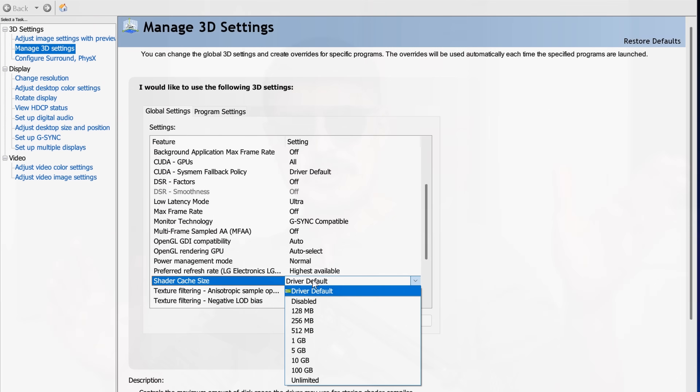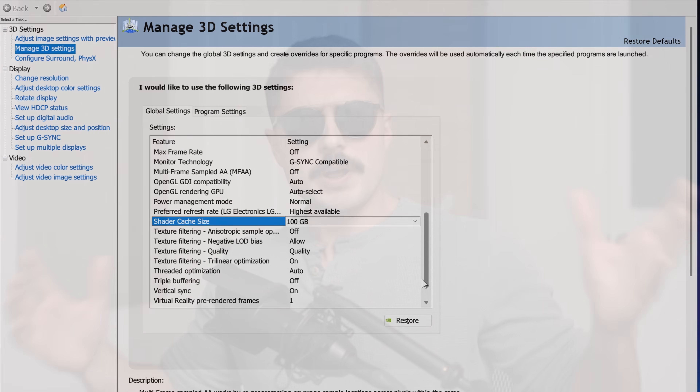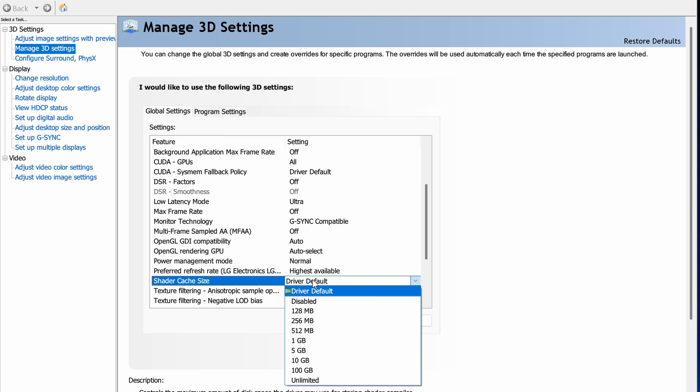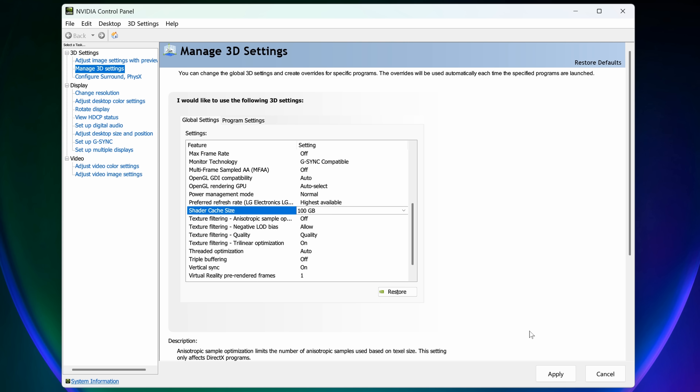Let's talk about this new setting called NVIDIA Shader Cache Size. This setting should, in theory, allow your PC to store a lot more shader information. When you launch newer games, you might see shader compilation happening, and at the default settings, some of those shader files are going to have to be basically tossed in the bin. But if you go into the NVIDIA control panel, go to your global settings, and change this from default to 100 gigabytes, some people are claiming that it gives massive performance increases, or at least fixes the stuttering in Borderlands 4.